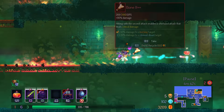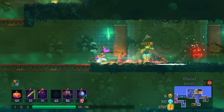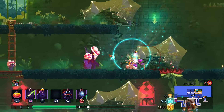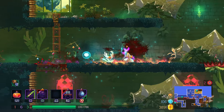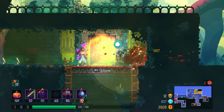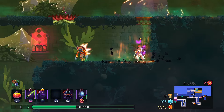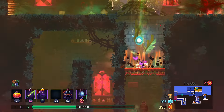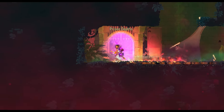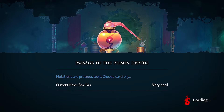I'm debating if I want to go to the Morass of the Banished, because I don't think I want to be fighting the ticks. I'm gonna go Prison Depths right now, get the extra area, level up, and try and get more flask charges back in my inventory because god I need them.